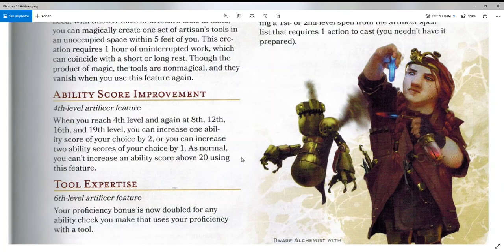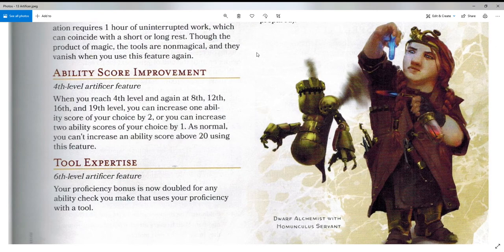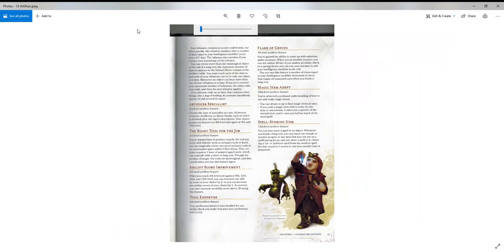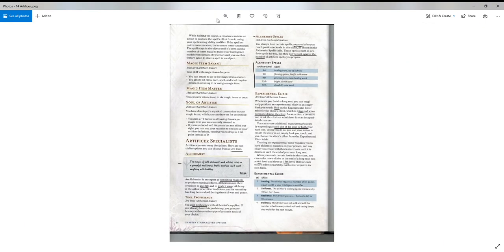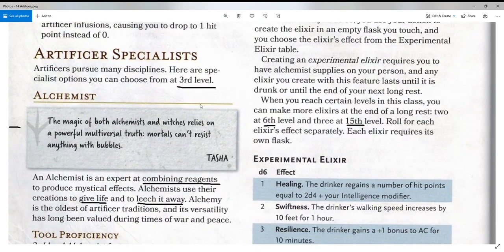Welcome back everybody. Let's continue here with Tasha's Cauldron of Everything and take a look at the Artificer, specifically the specialist called the Alchemist. Here you can see a picture of a dwarf alchemist with his little homunculus servant. They give you that picture right there in the book — always great artwork. At level three you can pick your specialist, and this is one of them.